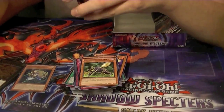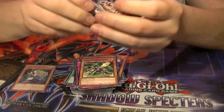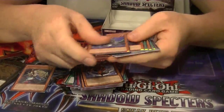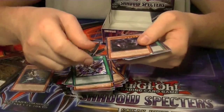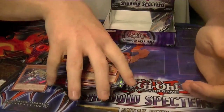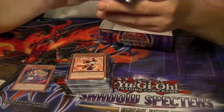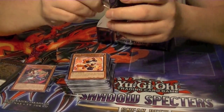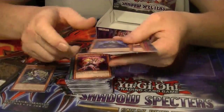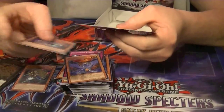Two packs left of this box. I'm surprised I've yet to pull a Ghost Rare out of this case. Oh well. Rare Archfiend Giant. Rare Bujingi Raven. And that's it for the box.